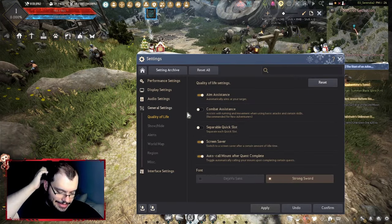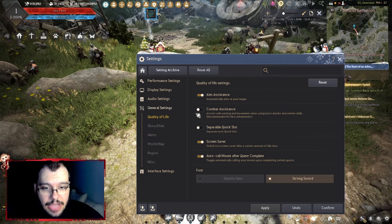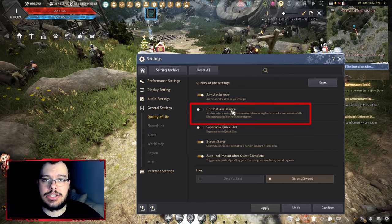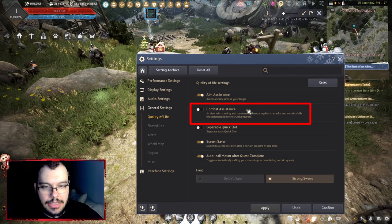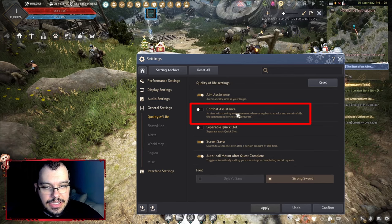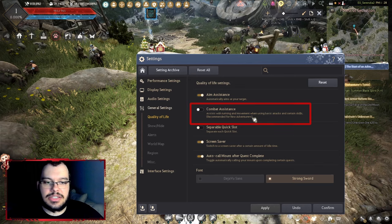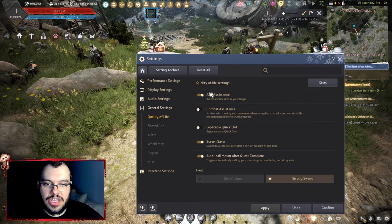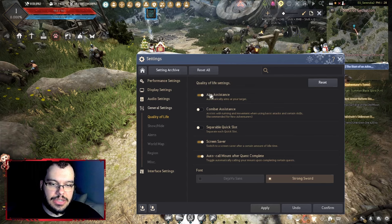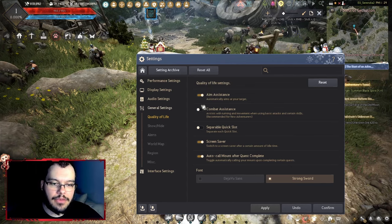In general settings, I would say turn off combat assistance — you want to aim your spells yourself because the system can be bad sometimes. It makes certain movements on its own automatically. The aim assistance with a target is okay to leave on, but combat assistance is the one you want turned off.